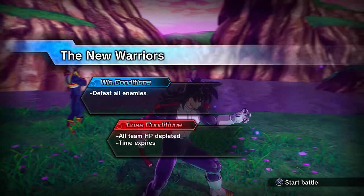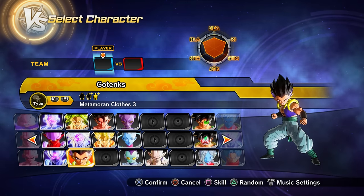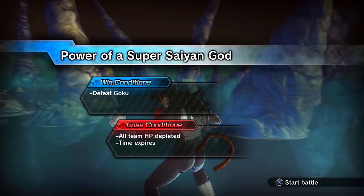For parallel quest 65, unlock it by clearing PQ 64. Clearing PQ 65 gets you preset 3 of Gogeta.